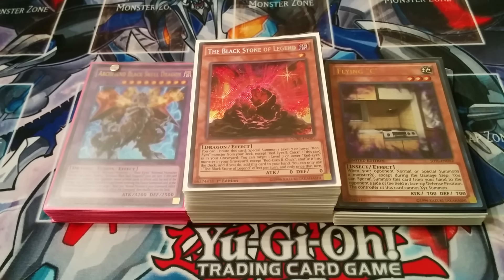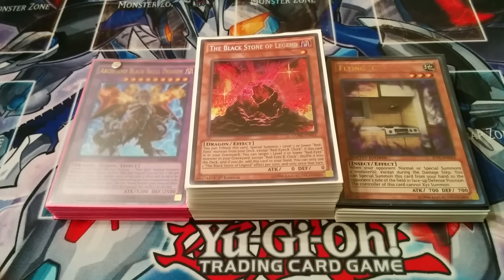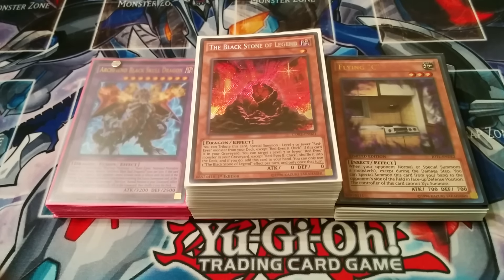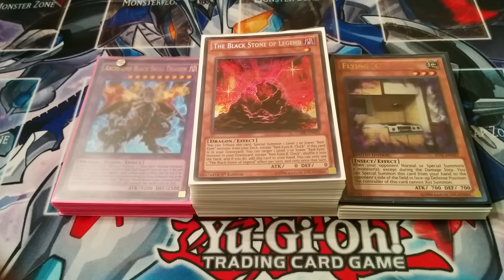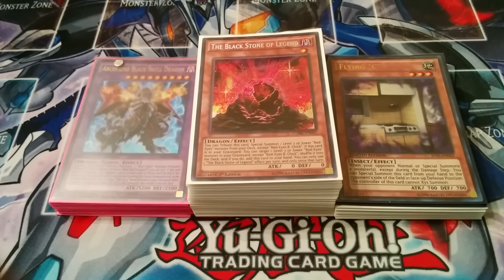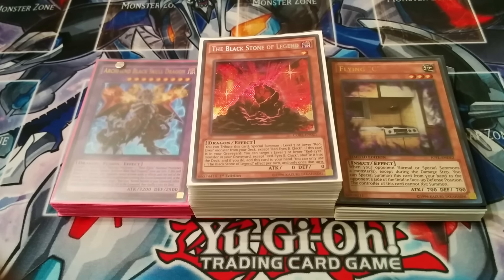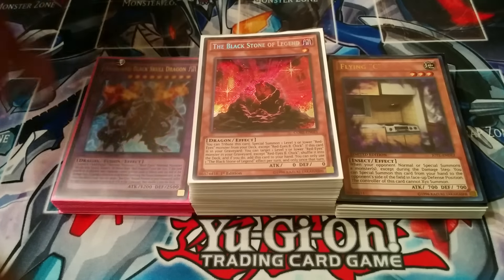What's up YouTube, this is DBZ439 bringing you a really fun deck known as Red-Eyes. Really expensive deck but it's really fun and it's kind of hard to play, but I feel like I made the best build possible. Pretty much all you do is rank 7 spam and just press summon Red-Eyes like no other. Without any further ado, let's get onto the deck.